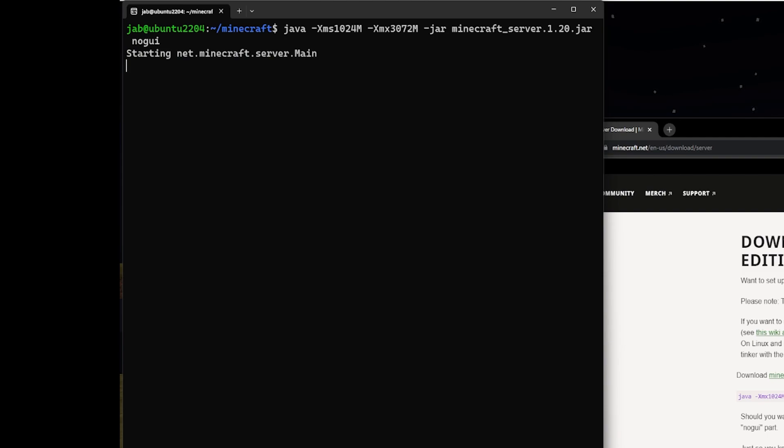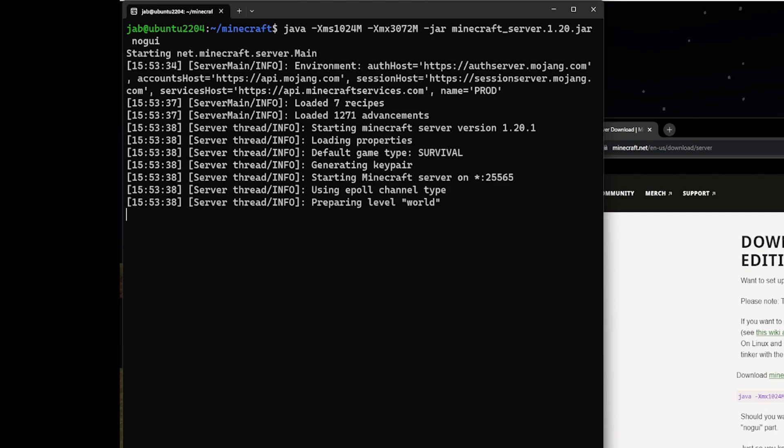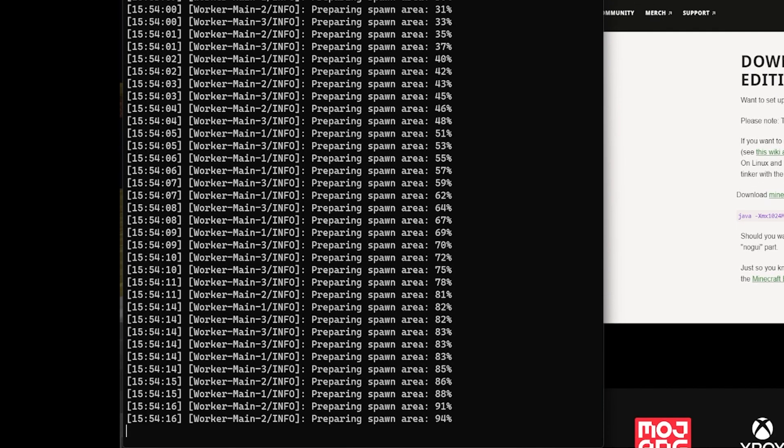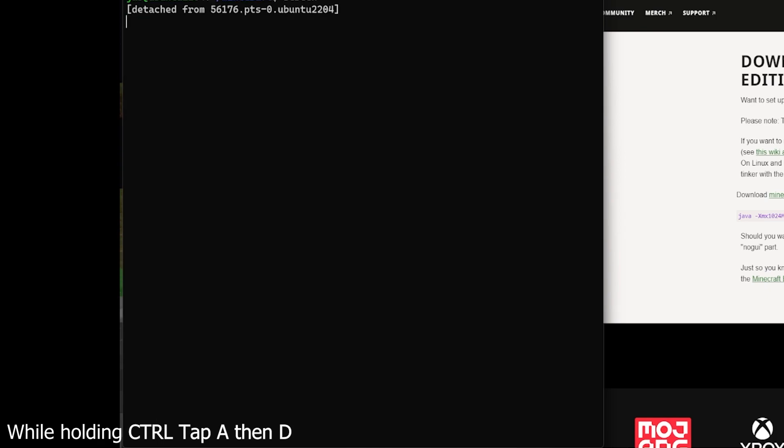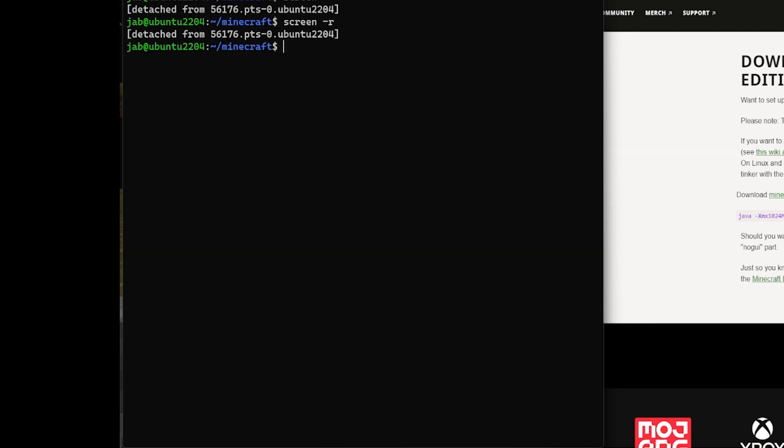The server is now starting up — since we've agreed to the EULA it goes through and creates everything needed. Once it's done, to detach from the screen session without closing the server, hold Control, tap A, release, then tap D. That brings you back to your main shell. To reattach later, run screen -r and you're back in the session.